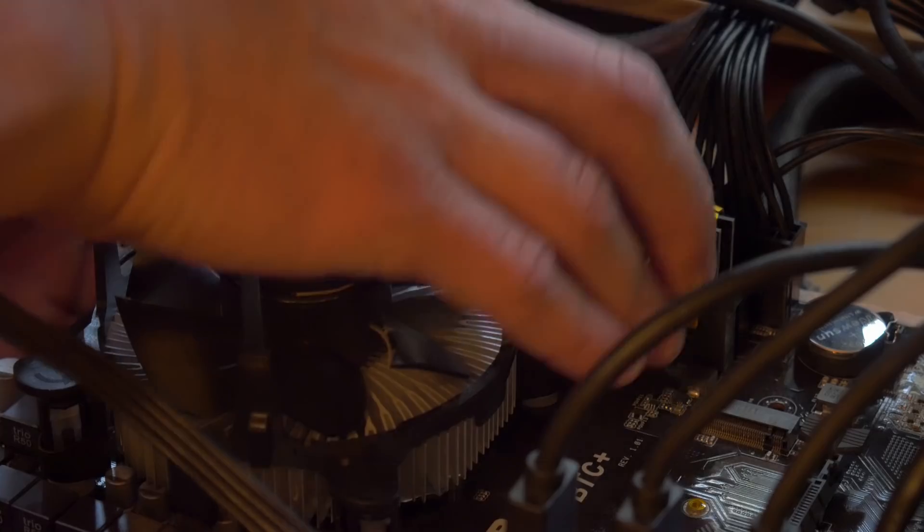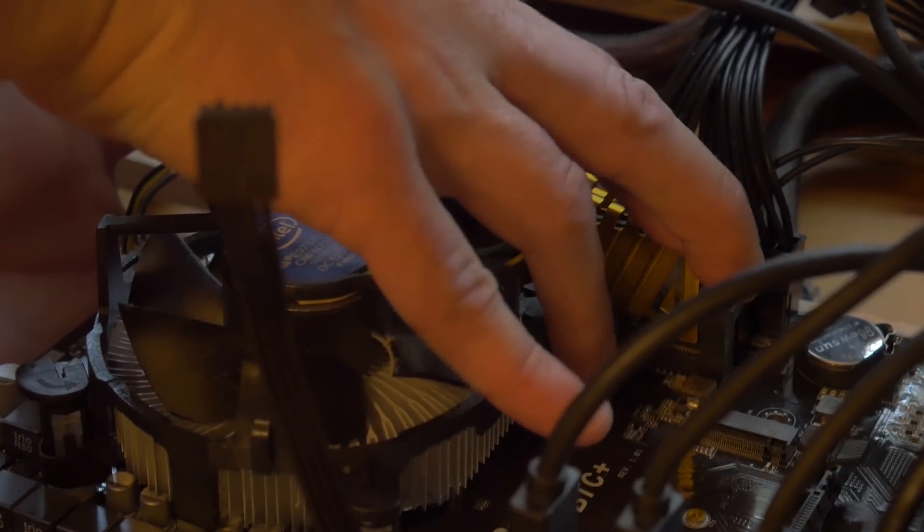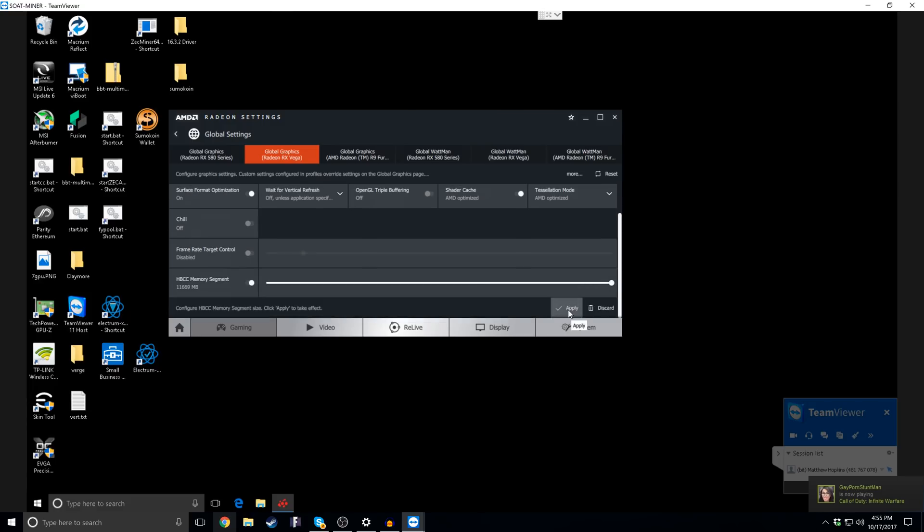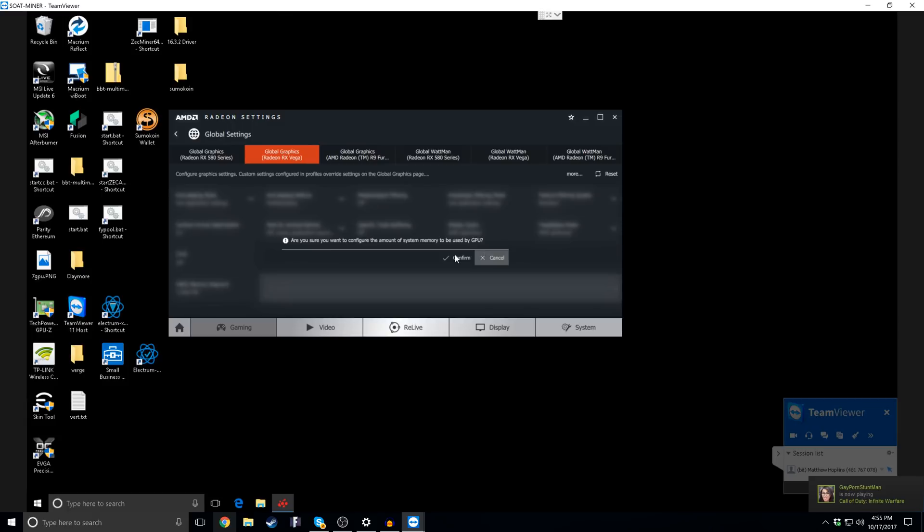What I had done is essentially run all of my Vega benchmarks on various different miners with four gigabytes and HBCC turned off. Then to test HBCC, we installed eight gigabytes of memory into the miner, booted it up, enabled HBCC, and took the slider all the way to 11.